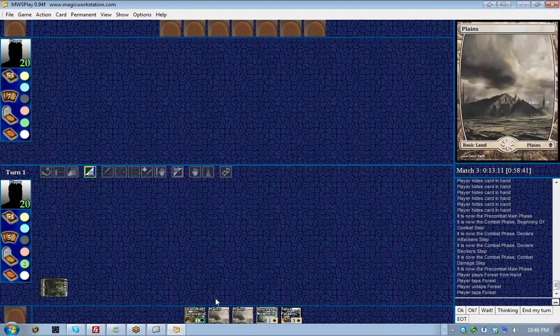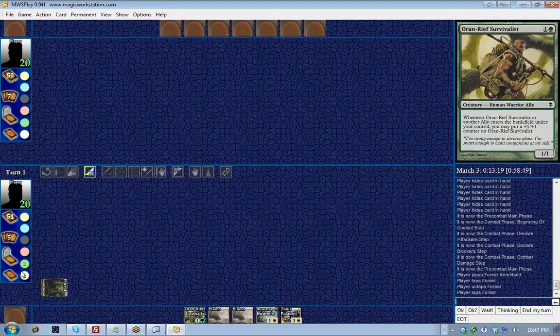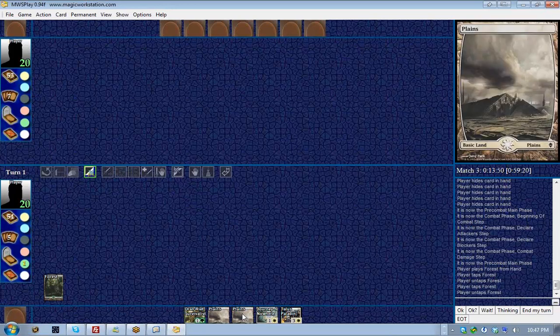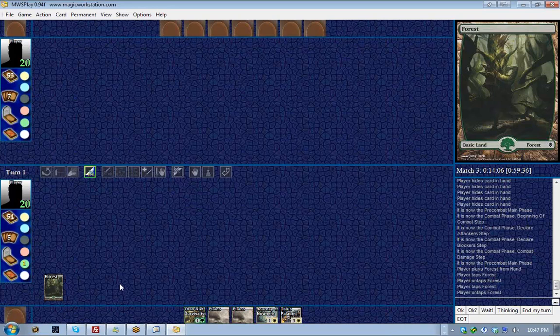In this particular pair of decks, I have a white and blue deck and Nelson is using white and green. Green corresponds to forests, red to mountains, black to swamps, blue to islands, and white to plains. So Nelson's Plains cards are sources of white mana. You can only play one land per turn, and only during either of your main phases.